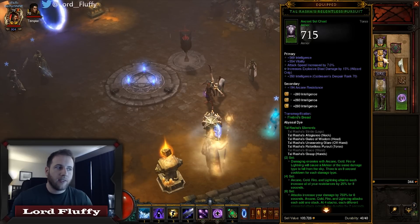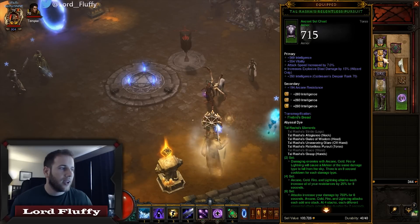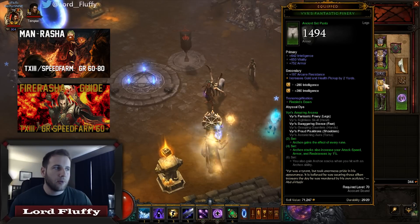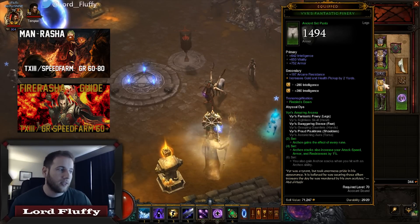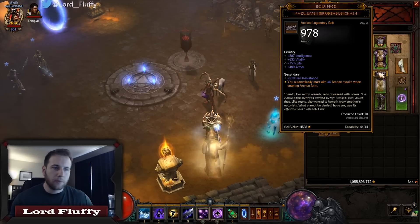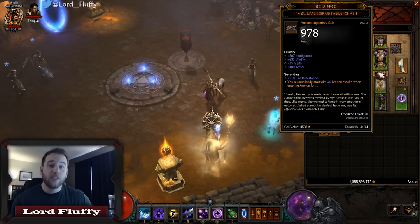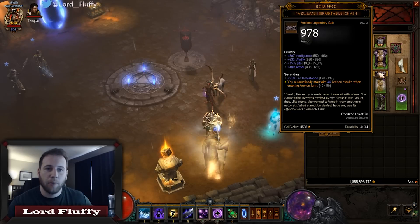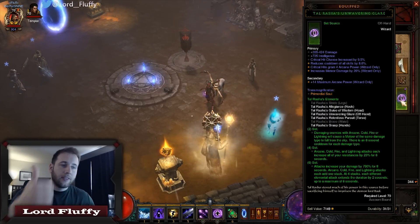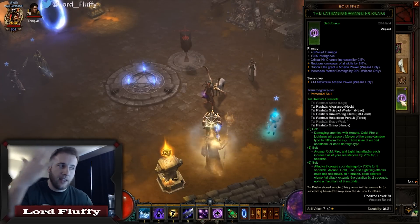For the chest you'd want intelligence, attack speed, preferably something like reduced damage from elites or life. We have Explosive Blast on this one because we still use this for our Tal Rasha builds. Pants: intelligence, armor, preferably physical resists on the secondary. Boots: intelligence, armor, movement speed is fine, physical on the secondary would be great. Fazula's Improbable Chain: intelligence, life, armor, preferably physical on the secondary, and you'd want 50 stacks — that would be the dream. This one only rolled 46.